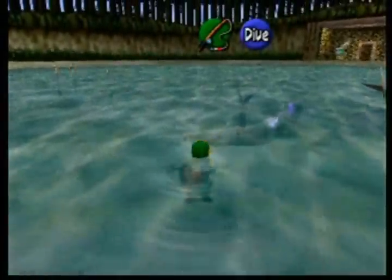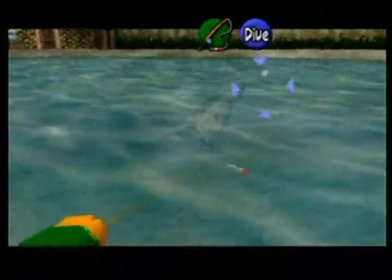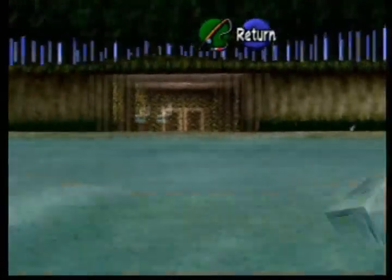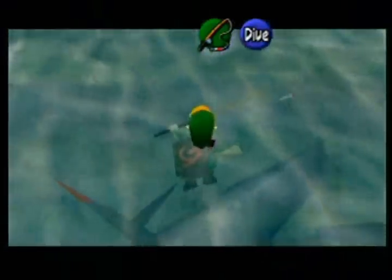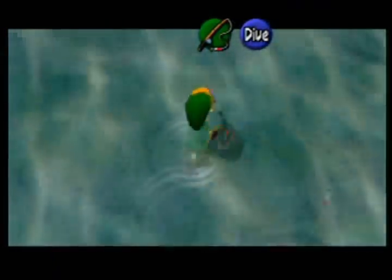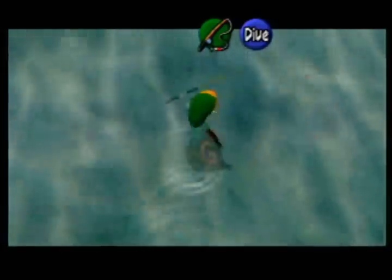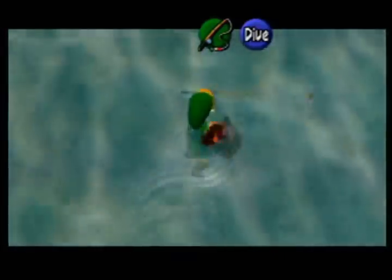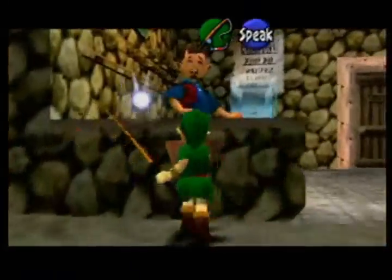Once you get the fish, you're going to want to swim to the center of the lake. You're going to want to Z-target straight at the door and the person. You do not want to lock onto anything, so no fishes. Press R and hold Z and R at the same time, swim forward, and keep going forward until you get to land. Then talk to the man — do not release until you're speaking to him.